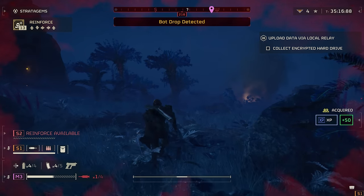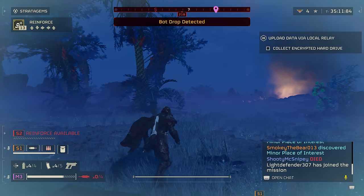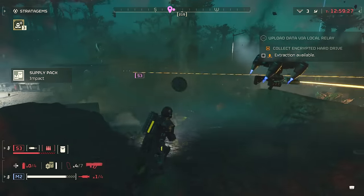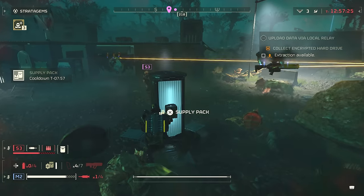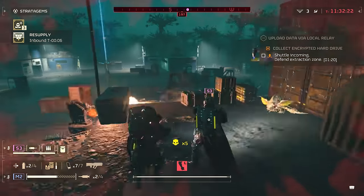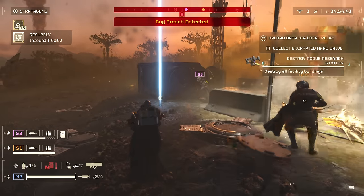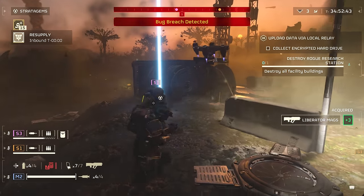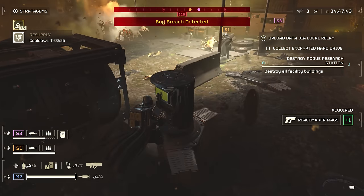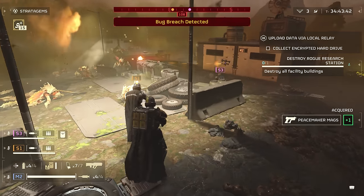Taking a stim preemptively if you know you're about to take serious damage can counter the worst of what the game throws at you. Better still, stims refill your stamina gauge, so using one when you're flagging as you leg it away from bug swarms could mean the difference between life and death. Definitely consider including a supply pack stratagem in your loadout. This ammo-filled backpack lets you give ammo to teammates, and you can restock your own ammo by tapping down on the D-pad. If the pack's ammo slots look empty, you can drop a resupply and approach it to fill the supply pack back up — don't just leave excess ammo littering the battlefield.